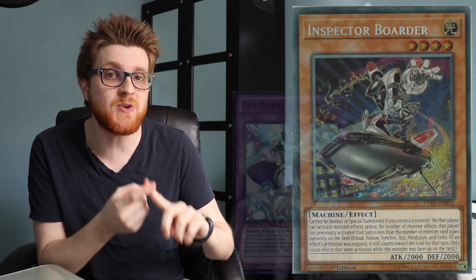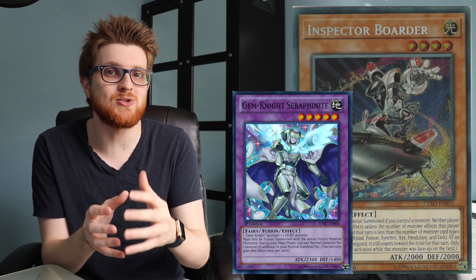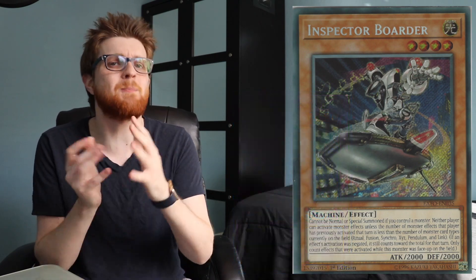So that was a mouthful. We're gonna go ahead and elaborate on this card a little bit, talk about its strengths as well as its weaknesses. Basically, Inspector Border just denies monster effects flat-out. However, the caveat is that if any player controls a monster of one of the specified types indicated on Inspector Border, then both players are allowed to activate effects less than the total number of those types. For instance, if one player controls a fusion monster, both players have the ability to activate one effect. Then, if there's a fusion and a synchro monster on the field, both players can activate up to two effects. The whole purpose of Inspector Border is to pretty much make it so that your opponent isn't going to play Yu-Gi-Oh! whatsoever.